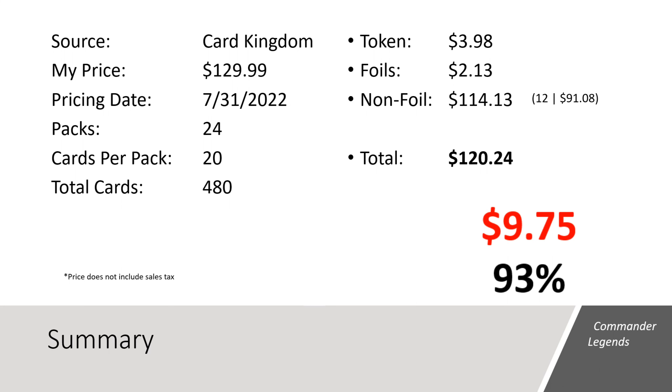To say the least, this was a disappointing box of Commander Legends. I've joked before that this product is Jeweled Lotus or Bust — but it kind of is. Unless you can pull the Mana Drain and Vampiric Tutor in the same box, or that Jeweled Lotus, you're probably looking at a break-even or a losing box. Now, because this was so disappointing, I'm going to open the Commander Legends 2 draft box right now, and we'll show you what we did in that one on Wednesday. Fingers crossed. Be sure to like and subscribe if you want to see more MTG Box Analysis. Until next time, do something amazing.